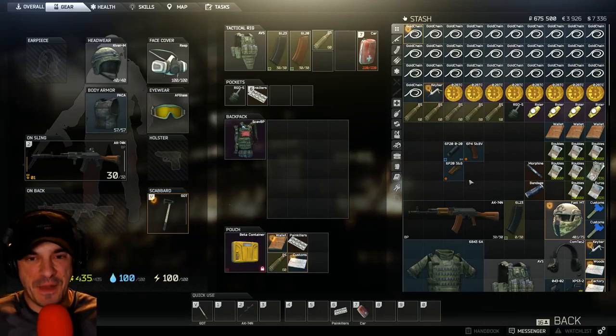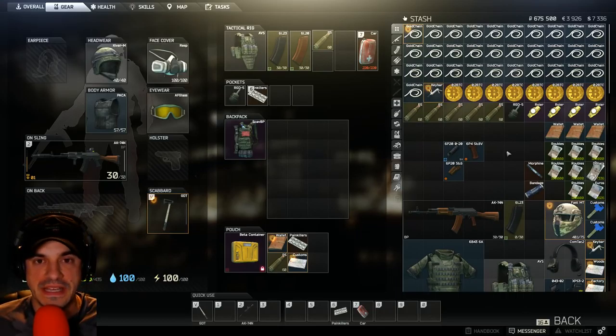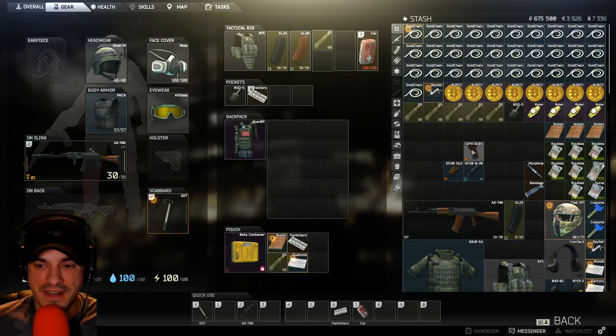Hey guys, what's going on? It's Dan Geese. I've got a special video for you here today. It's one part spending Bitcoin — believe it, we've been stashing this for months and months — and one part item organization, inventory organization.